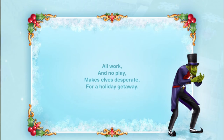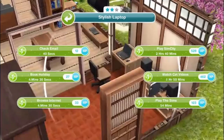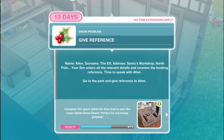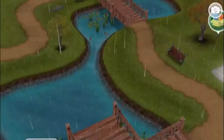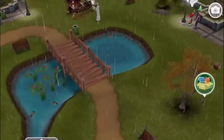Book holiday. Your exhausted sim arrives home - book a Bahamas holiday on a computer for 4 minutes and 30 seconds. Give reference: Alan. Surname - the elf. Santa's workshop, North Pole. Your sim enters all the relevant details and receives the booking reference. He's basically holding this vacation as the cost of his help - it's like he's basically saying please bribe me. Give reference for 3 hours.